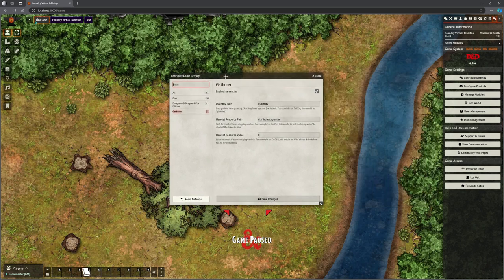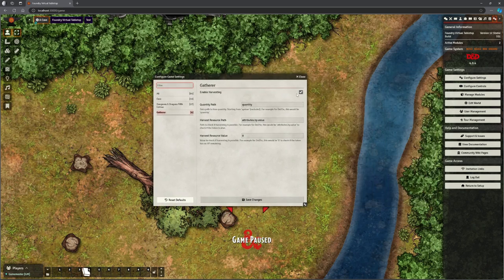Last thing — let's look at the settings. There are very few. 'Enable harvesting' — you can just turn that off. There's a quantity path: the data path to item quantity starting from the system — for D&D this would be 'quantity', you don't need to change that. The harvest resource path looks at hit points — that's the default. And the harvest resource value checks if harvesting is possible — for D&D this would be zero, to check if the token has no remaining hit points.